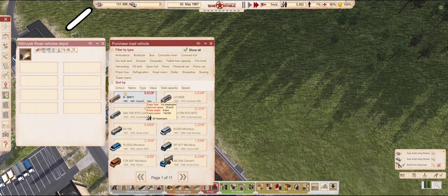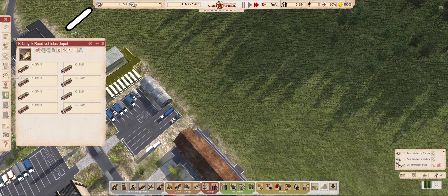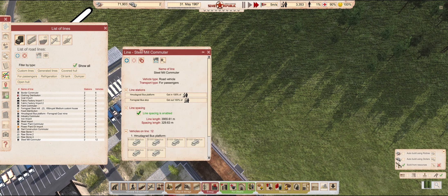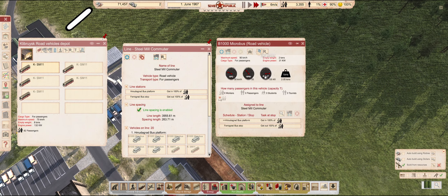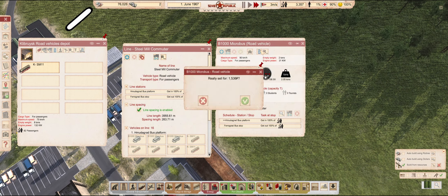Instead of using the micro buses, I think we can start ferrying workers with proper higher capacity ones. I said before they were a temporary measure, and it is now where we switch them out. Eight full-size buses should be okay for now. We only need to sell all these mini buses, and the line should work much better.